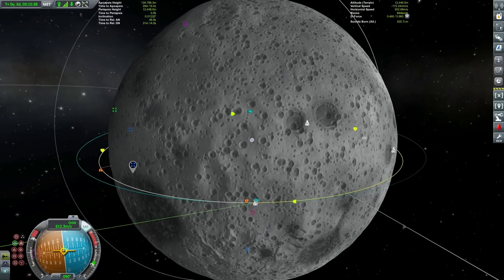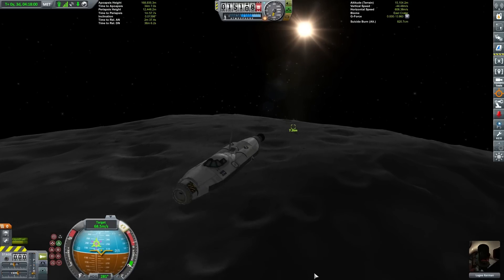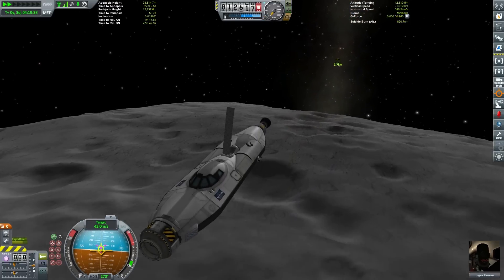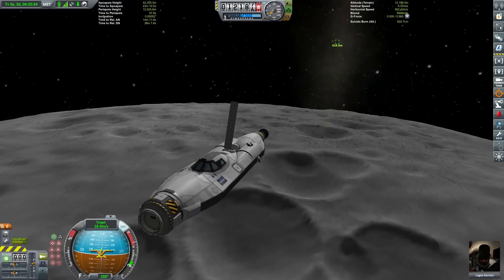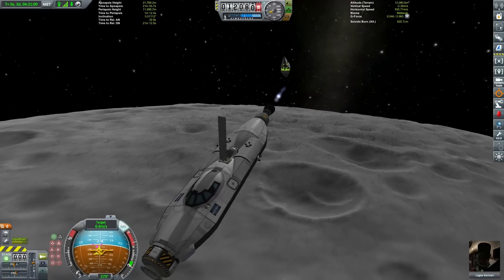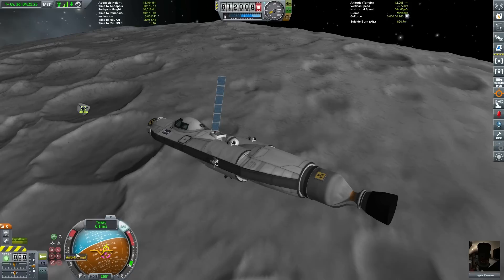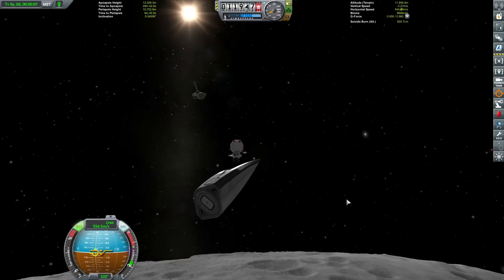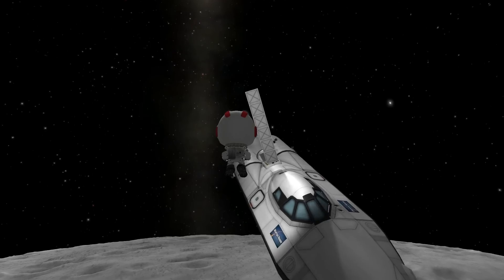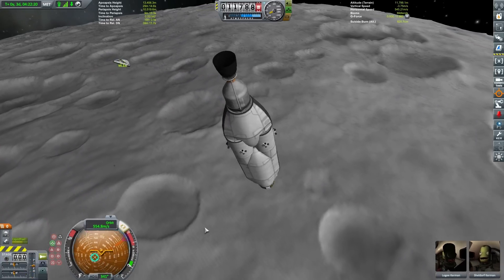Our final Kerbal to rescue is Sheldon — a celebrity on Kerbin who decided it would be a great thing to take a flight around the Mun with a private space agency. The private space agency's rocket failed during its flyby, leaving poor Sheldon in a highly eccentric orbit. Luckily he had a final stage of RCS which he used to circularize into a low Mun orbit so he wouldn't fly off into space. Being the celebrity that he is, he's quite unaccustomed to spending lengthy time stuck in a small capsule — word has it he's gone completely insane, though not insane enough to forget how to use his EVA pack. He is now boarded.